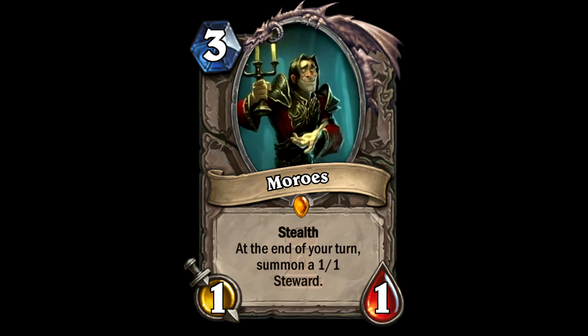Those are the five legendaries - some really interesting ones. Certainly Prince Malchezaar is the one you'll see a lot of play from. Medivh I'm excited for. The Curator I think could be quite good. Barnes I'm not really so sure on. And Moroes - I don't really play that type of deck, but I could see the synergies there.